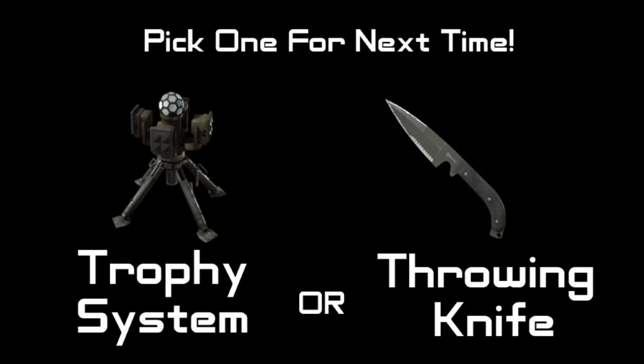I hope you all enjoyed this first episode of For Dummies. It's supposed to be a really informational series, and I'm not trying to make it seem boring or anything. There's actually a lot of things a lot of people don't know about Stinger Missiles, and I hope you all learned something today. If you could do me a favor and pick one of these items for next time — a trophy system or a throwing knife — because there's a lot of cool things we could do with them. Until next time, I thank you for watching. Go ahead and leave a like if you want to.